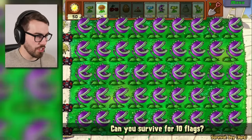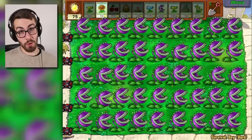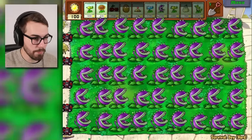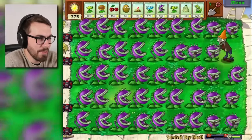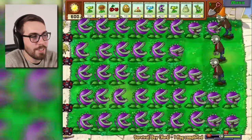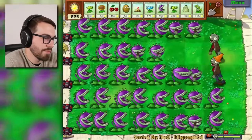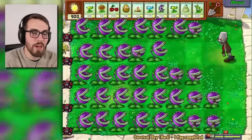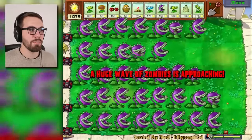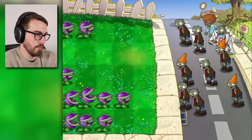Next up we're gonna do the chomper — my favorite plant, potentially. They can take out a football zombie by themselves, which is pretty great. Let's go ahead and speed it up. They're gonna survive a while. Maybe not — maybe we're already losing some. That's the problem — it's the volume. If you get a bunch of zombies coming in here at once you can't do a whole lot. Basically, if you have a group of zombies, you're gonna need that many chompers lined up to stop them and you'll lose your chompers in the process. But it ain't over yet — we got through two flags, so that's pretty good.